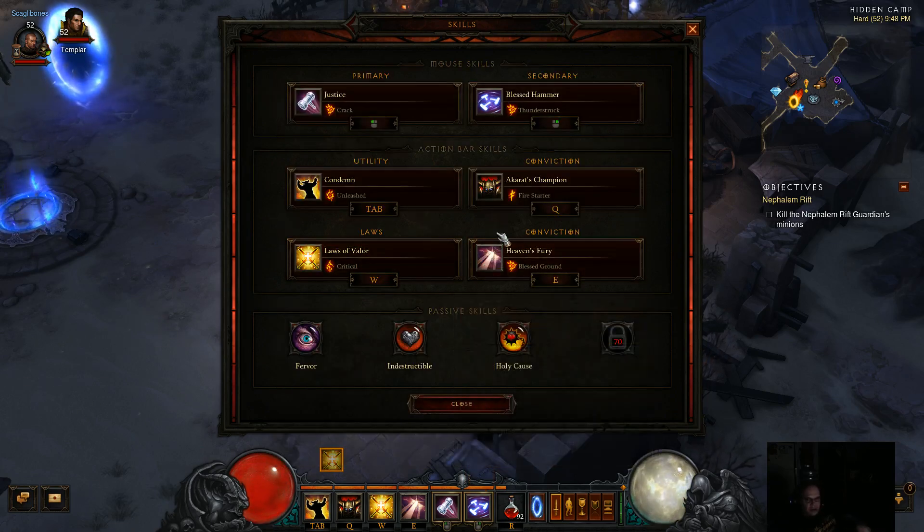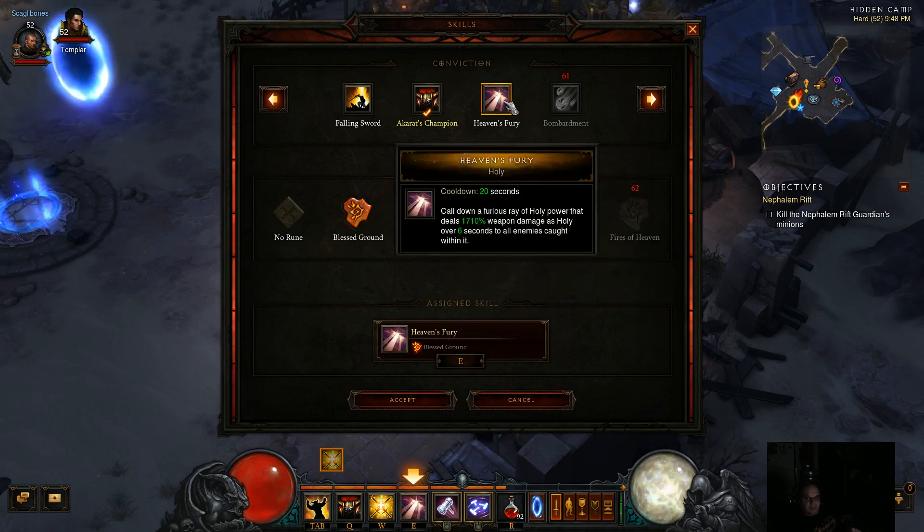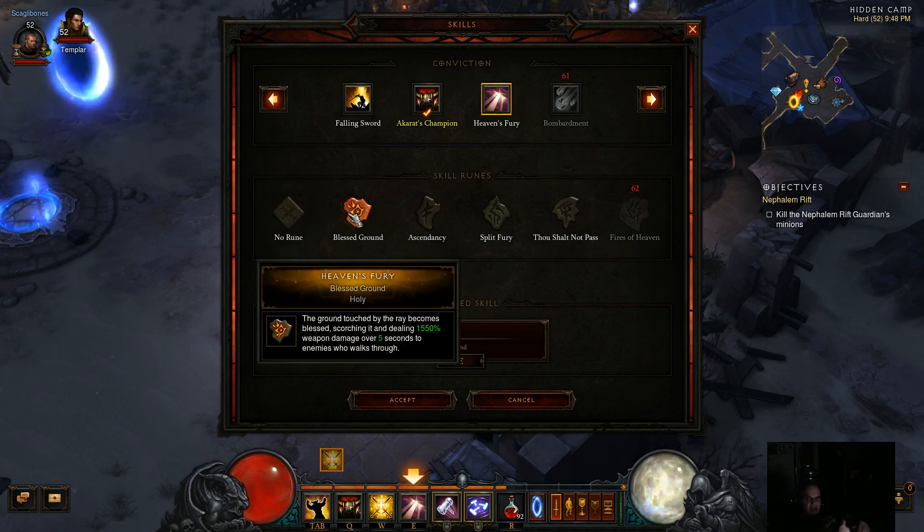For our secondary damage dealer, Heaven's Fury has a 20-second cooldown and lasts 5 or 6 seconds depending on the rune. Heaven's Fury gives you 1700% weapon damage as holy over 6 seconds and the beam follows enemies. We're going to choose the Blessed Ground rune, which means wherever that beam hits it creates blessed ground causing an extra 1500% weapon damage over 5 seconds to anybody who walks through it. So not only does the beam cause damage, the ground effect does as well — it's an area of effect that's very effective for knocking down elite mobs and rift bosses.